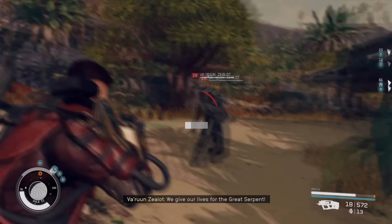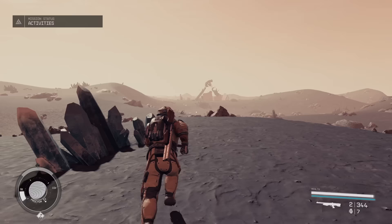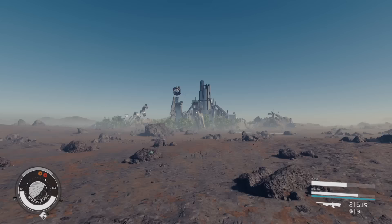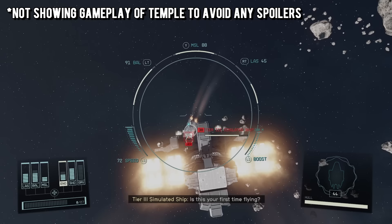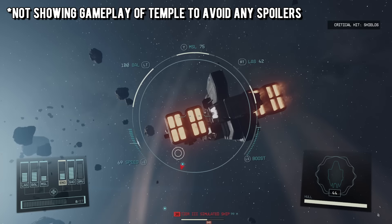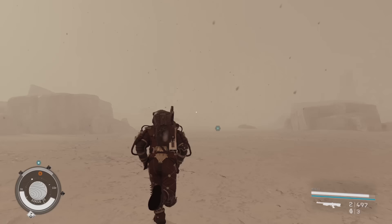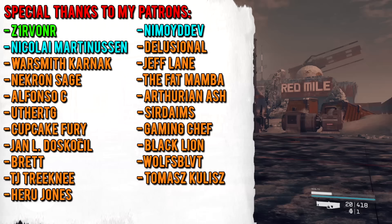Last but not least — when jumping planet to planet, you'll sometimes encounter anomalies and interesting-looking temples. Once inside a temple, things can get confusing. You need to jump up to glowing markers that flash on and off, moving from each one quickly to complete the temple. There's an audible noise that gets faster and faster as you chain jumps between indicators — once that sequence completes, the temple is done. Hopefully this helps, because I know people will be searching for guides on this mechanic.